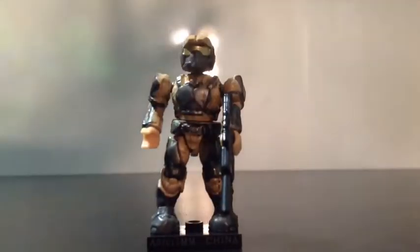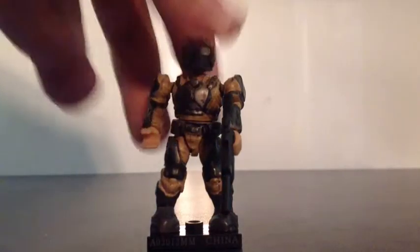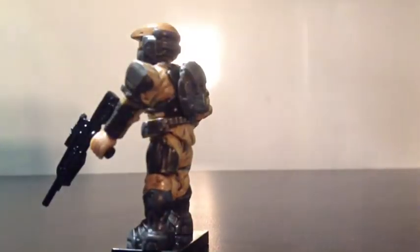Up next for the minifigures is the Tan Marine. He's painted in gray for the armor, tan for the jumpsuit, gold for his visor, and he comes with a gray removable backpack. Weapons and accessories include a gray removable backpack, display stand, and a battle rifle.